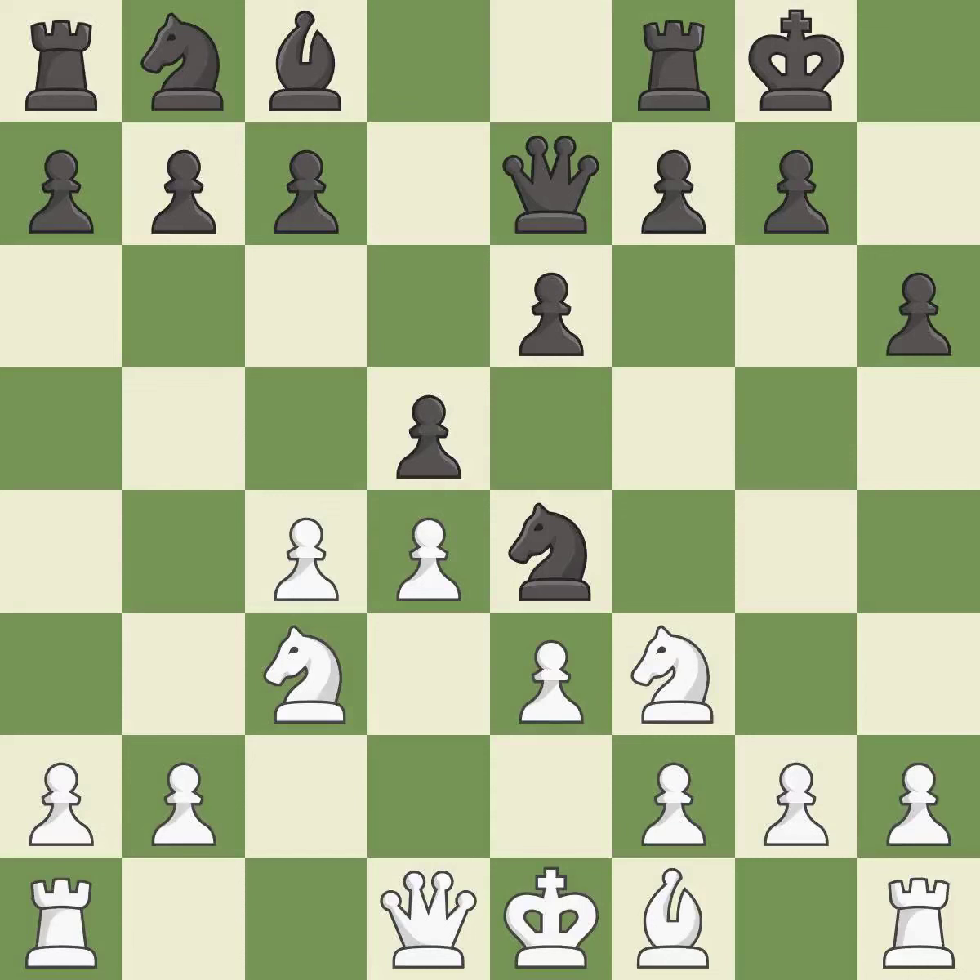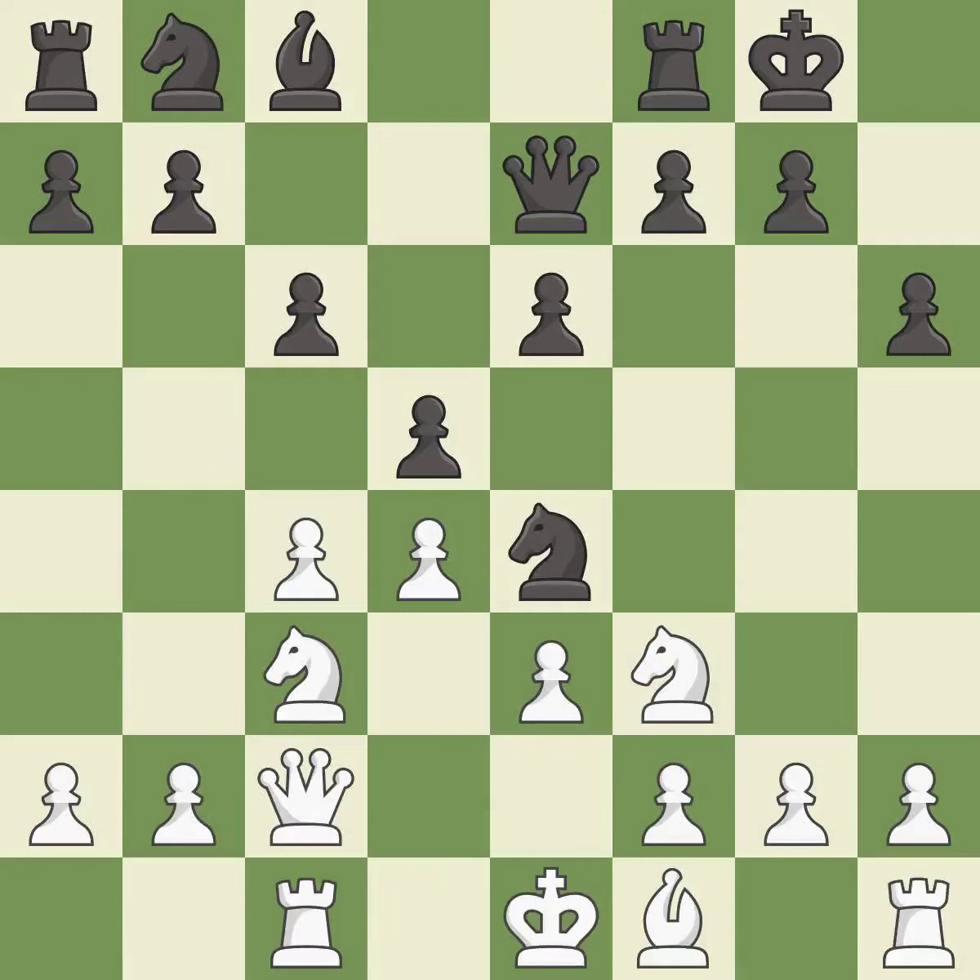Takes back — this develops a rook off its starting square, getting it into the action. This protects the attacked pawn. It is the last book move. This activates a queen by developing it off of its starting square. It is good. This is an equal trade — it is excellent.